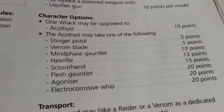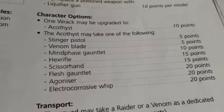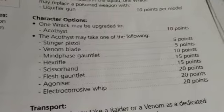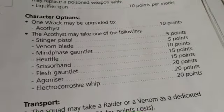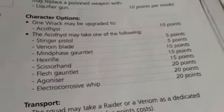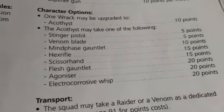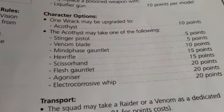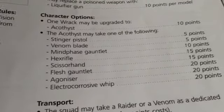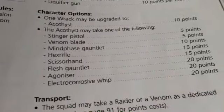One becomes an Acathist, giving you a link with Grotesques, an extra attack, and an extra bit of leadership — now Leadership 9. He may take a Stinger Pistol (Poison 2+ Pistol), a Venom Blade, a Mind Phase Gauntlet, or a Hex Rifle. The Hex Rifle is a Sniper, AP 4 — so Rending — always wounds on a 4+, and anyone wounded must take a Wounds test on their starting Wounds value or die. Pretty powerful for 15 points.